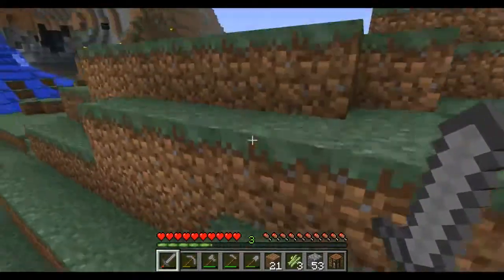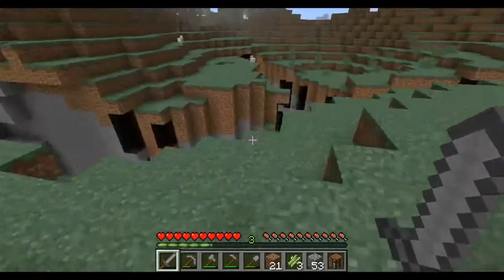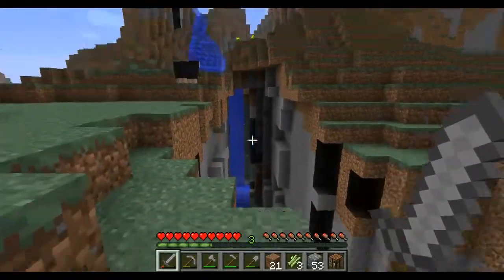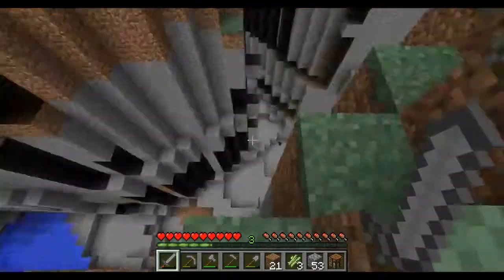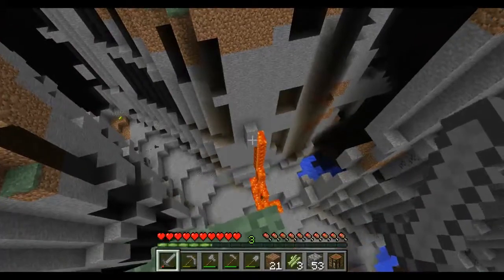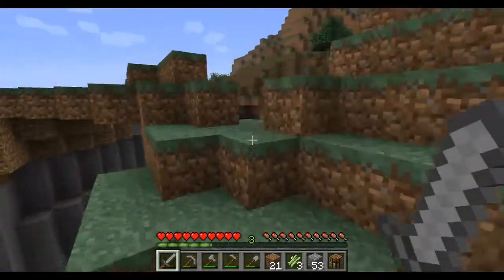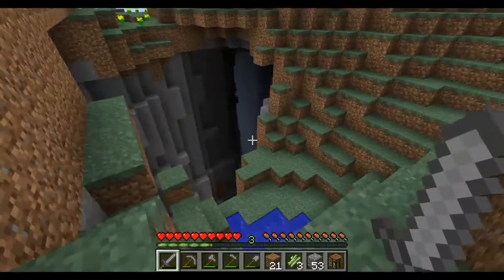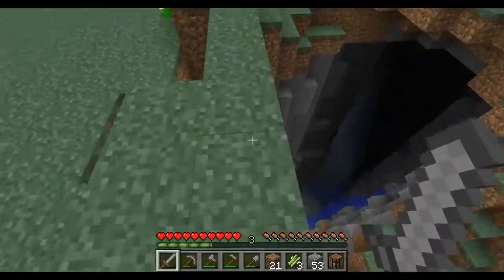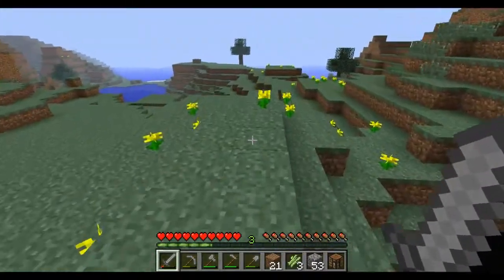First thing I'm going to show you is this neat canyon I found. It's a little away from my house but it's got water, it's got goodies, there's a little bat down there. It's got even lava coming out and it goes all the way down here and into the darkness.